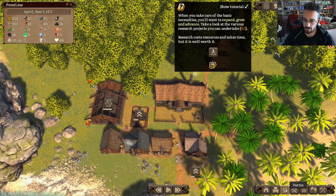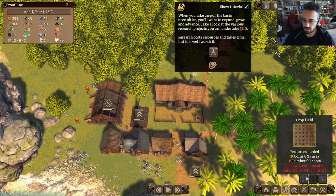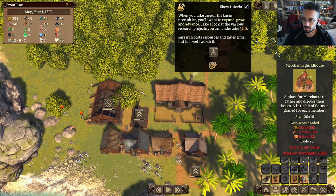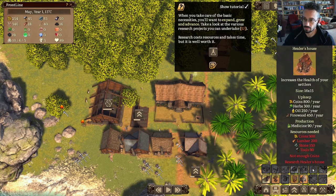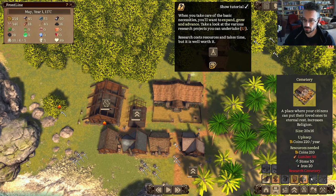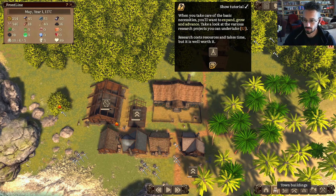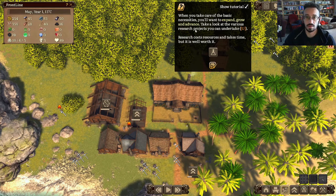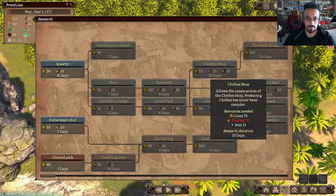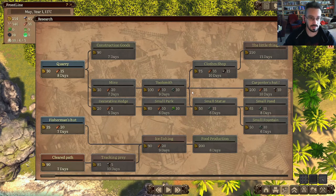Where's this gathering hall? The town center must be upgraded to a gathering hall. You can now take care of basic necessities — you'll need to expand and grow further. Take a look at the various research projects. Research projects — oh wow! So this is like a weird mix between Civilization and Banished, which is kind of fun.